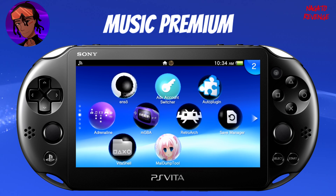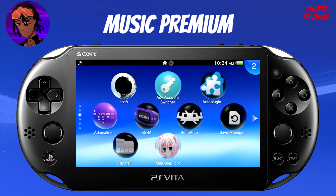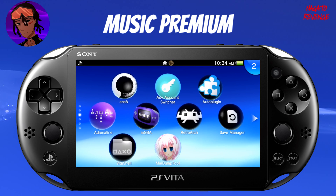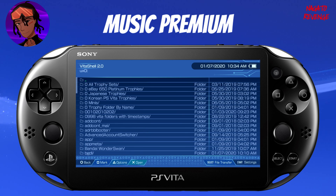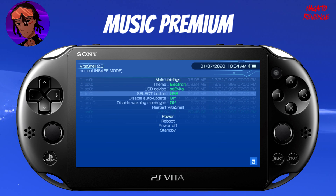Assuming you followed all the prerequisites, we're good to go. On the Vita side, I'm already assuming you have VitaShell installed on your device. Once you have VitaShell open, hit Start. Depending on how you're transferring your files, I do recommend using USB mode — especially if you're transferring a lot of music files — since it's going to be much faster than a Wi-Fi FTP connection.